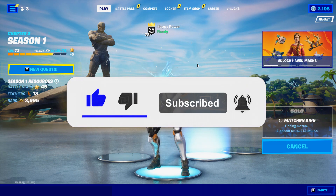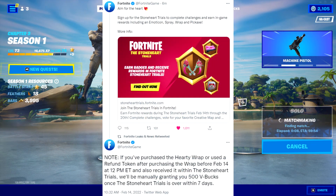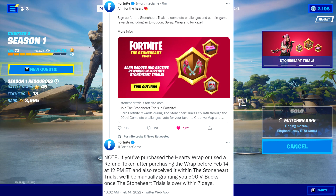So hopping directly into it, we have for you guys a brand new post revolving around Fortnite. Aim for the heart — sign up for the Stoneheart Trials to complete challenges and earn in-game rewards, including an emoticon, spray, wrap, and pickaxe.